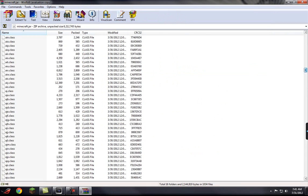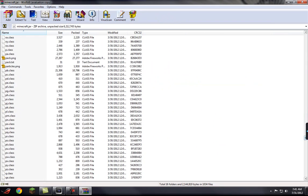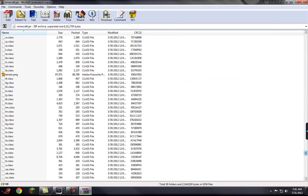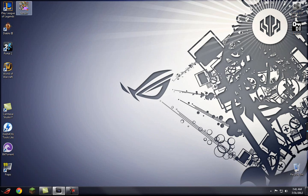You scroll all the way down until you find your terrain folder — your terrain.png. Here you go. You grab this and you drag it to your desktop or wherever you want. I've already done that, so you just drag this to the desktop or whatever.